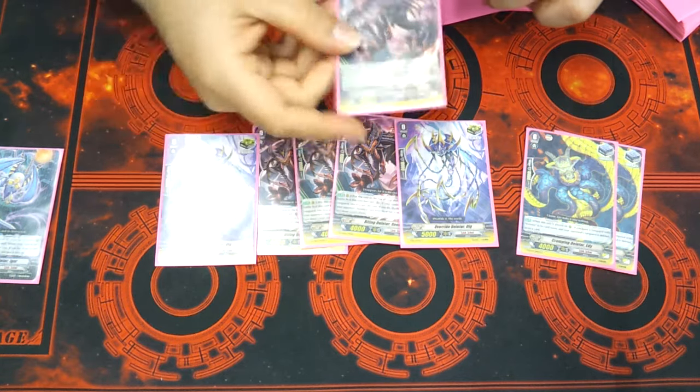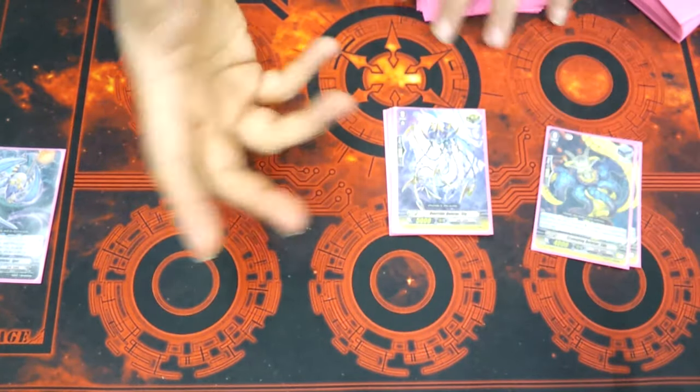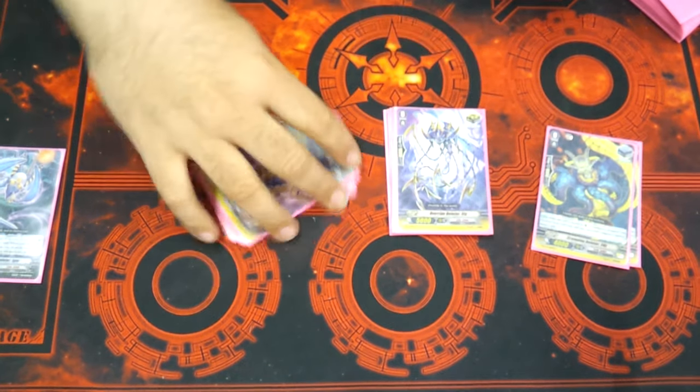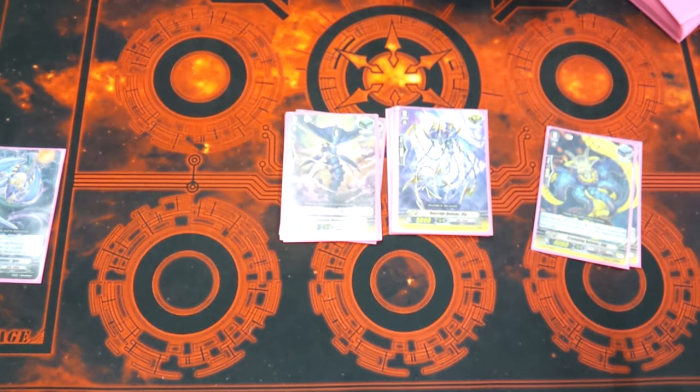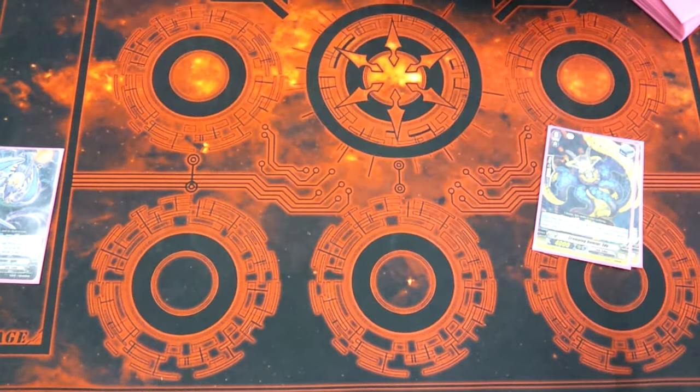Shuffle your deck, banish one, and unflip one. So we got another unflip, which is really good for the deleters because the deleters are really counter-blast heavy. Four heals and four draws — pretty standard build, except for the two stands.